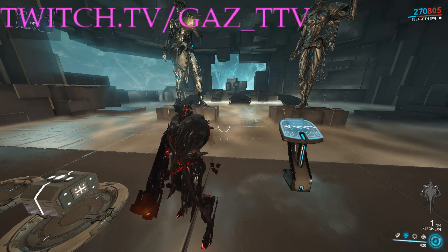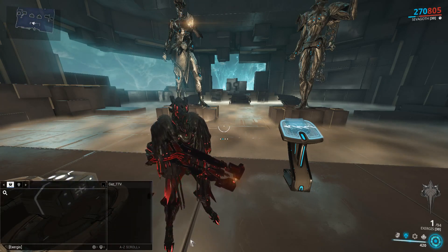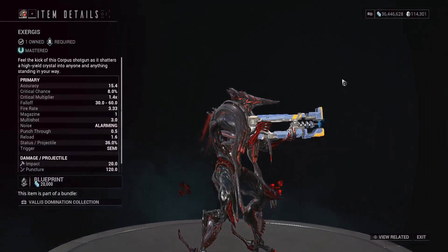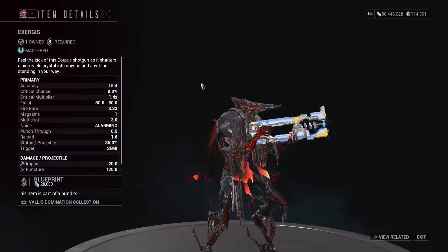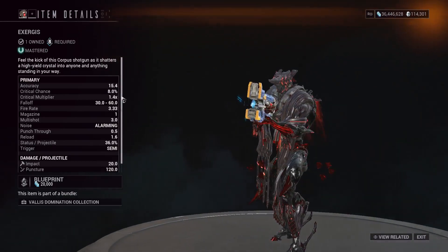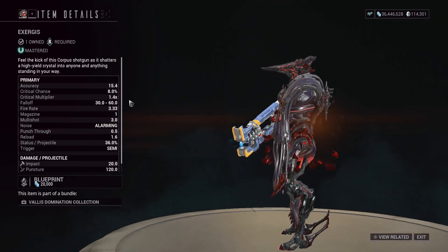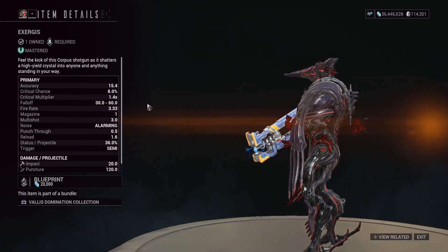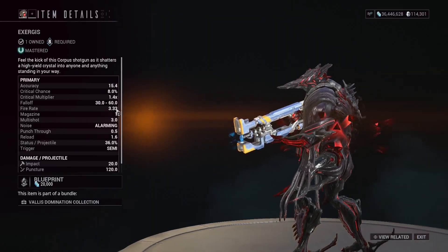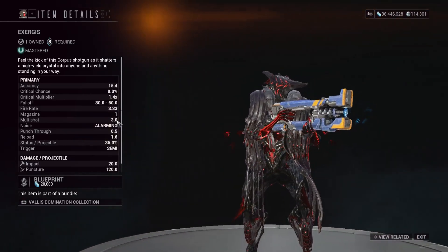The Exergist — a lot of you might already know how this weapon works, but in case you don't, we'll briefly go over the stats. This is a one-in-the-chamber shotgun: you fire it, you have to reload it every time unless you have some ammo efficiency shenanigans. Eight percent crit chance, 1.4 multiplier — basically unworkable crit stats, don't even worry about it. You're going to go all on raw damage anyway. 30 to 60 damage falloff, 3.3 fire rate — who cares about fire rate because you're reloading after every shot anyway. Three multishot, so it shoots three projectiles innately before you start putting multishot mods into the equation.